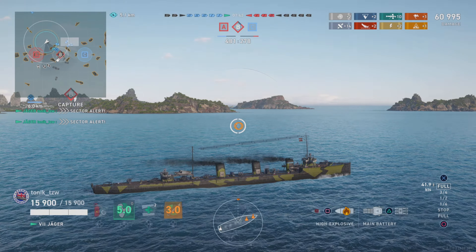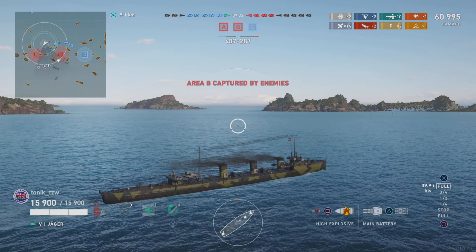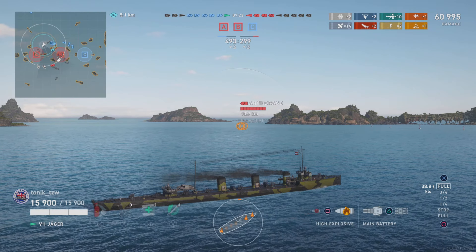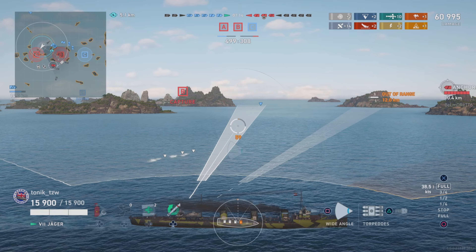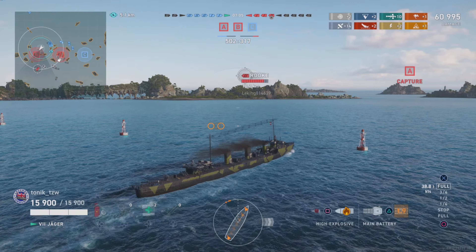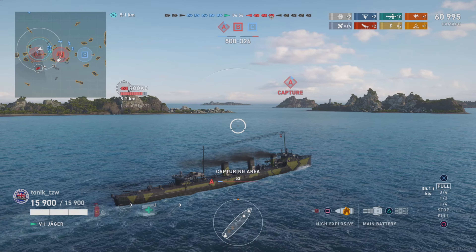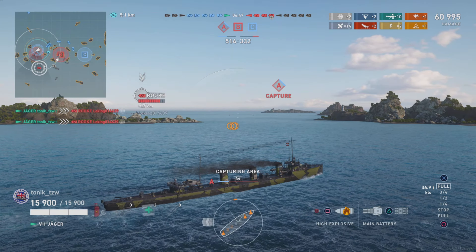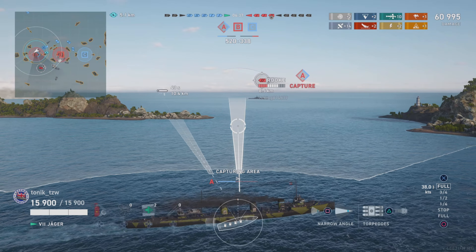I've decided that A cap is uncontested because I know the destroyer is on B. There were three ships across here — two cruisers, one being the Fiji, the other being the Anchorage that's in division with the Loyang, and there's a battleship unspotted which I think is the Rook. I'm going to push down — let's put some torpedoes to that side of the island. I put a couple of spreads out there just in case the Loyang wants to come in my direction. There's the Rook — he's been on his own across here. I'm on the cap and he is going to start turning and running because he realizes there is a destroyer all the way over here.